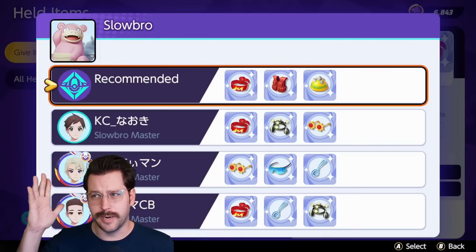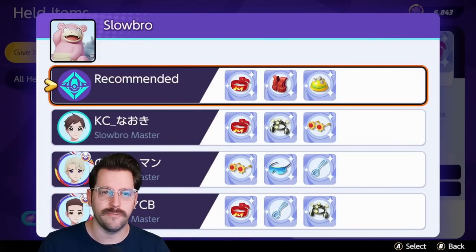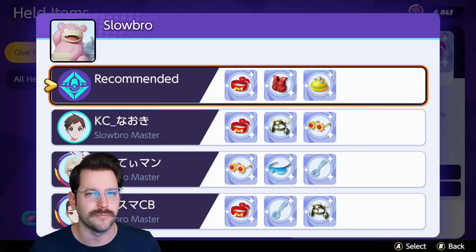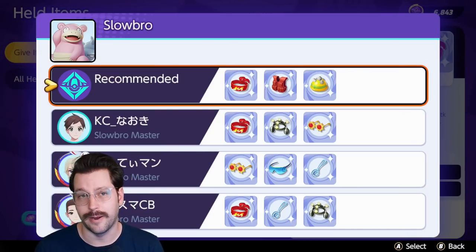An example of sort of bad right here is something like Slowbro. For whatever reason, the game thinks you should be running an Assault Vest and a Rocky Helm, and that's not really optimal for this Pokemon. In fact, both of those items have pretty low priority on every Pokemon.